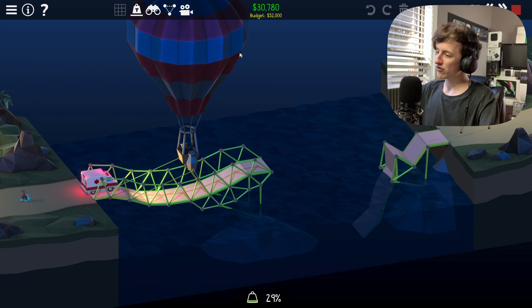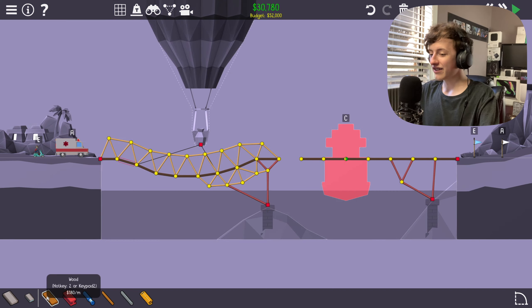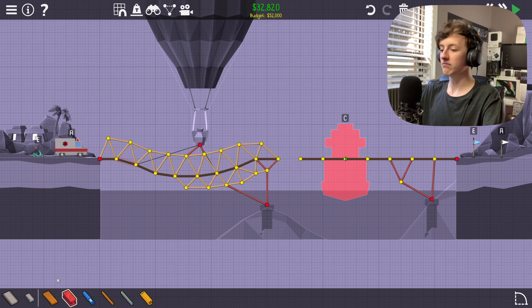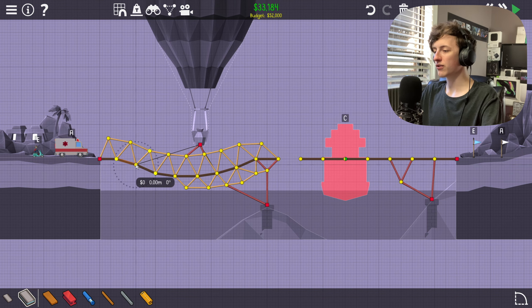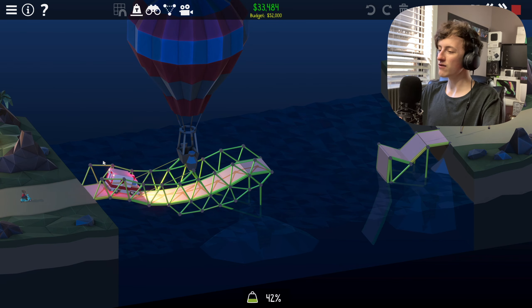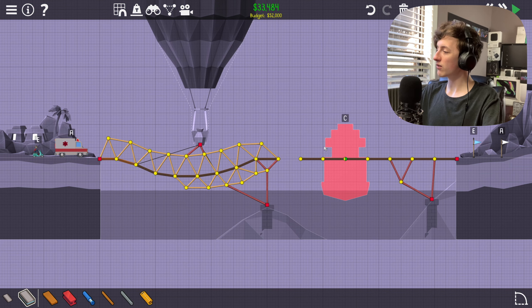Let's test this first part of the bridge — it doesn't work. Why doesn't it work? Okay, here we go. Oh, so close — just broke this one piece for some reason, and broke that other piece. Alright, now it should work, and there we go.